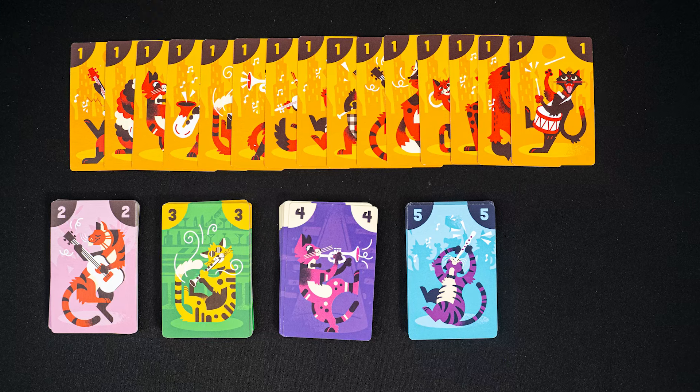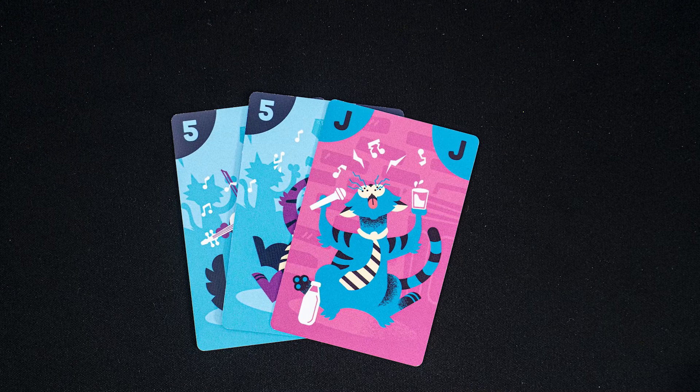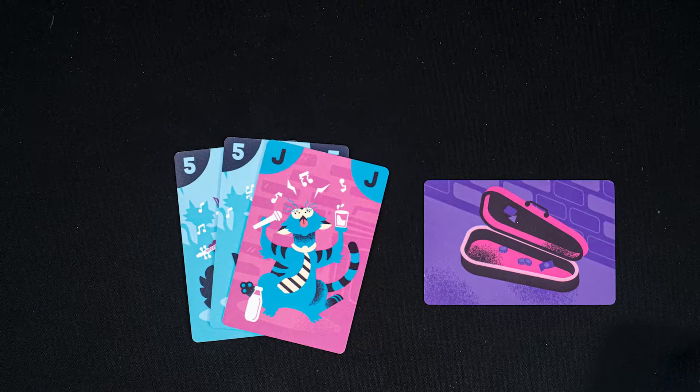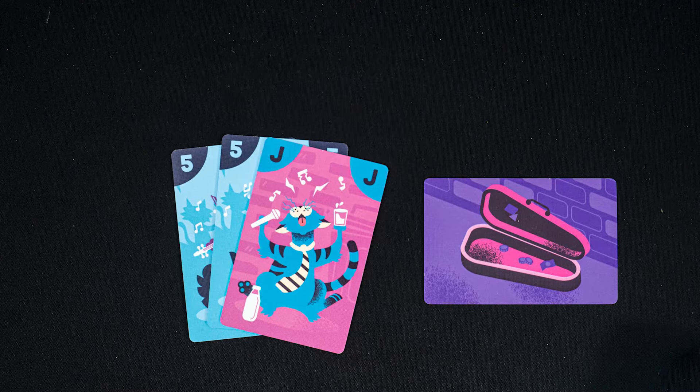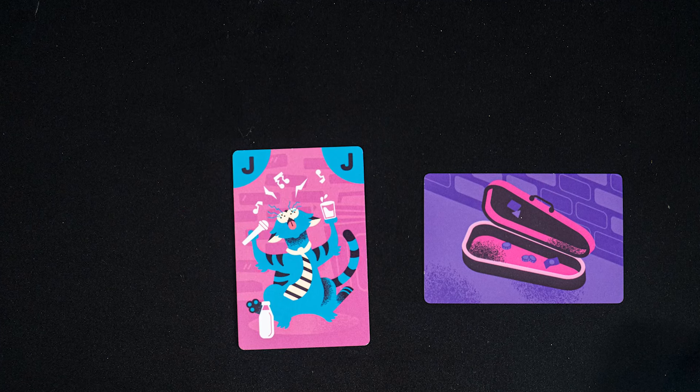There are 15 of each number, one through five, and there are also 15 jokers. Jokers are wilds — they can be used in place of any number when bidding, and you can even use multiple jokers. So you could bid three fives using jokers. But when you discard your cards after winning a bid, you do not discard jokers. Instead, keep those face up next to your player area. They can't be used again, but at the end of the game the player with the most jokers in front of them will lose five of their tip tokens.